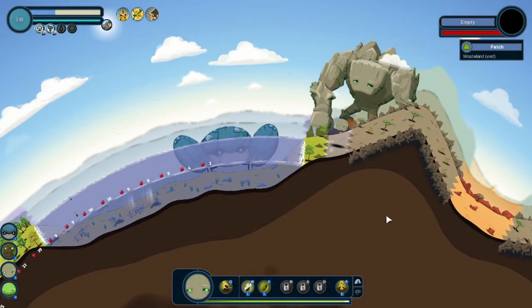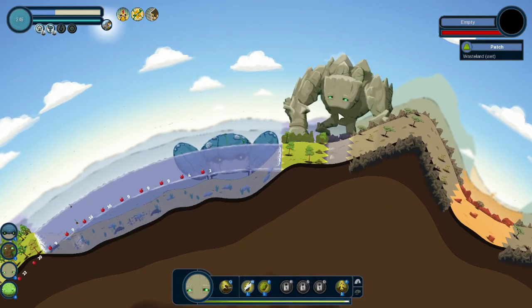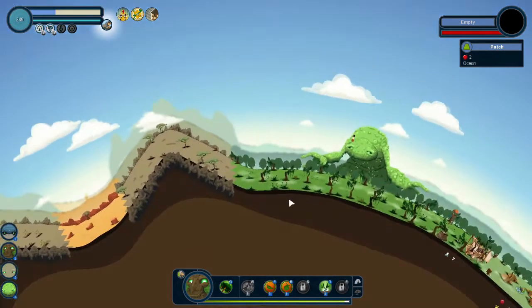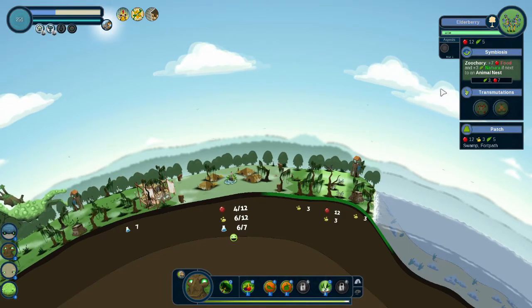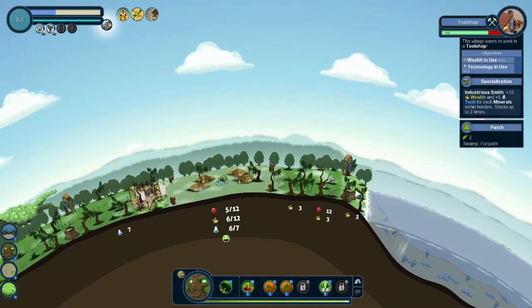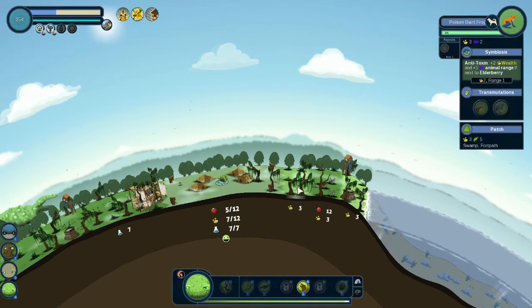Go, watch this. He created elderberries, which works with the poison dart frog, of course. And being that that's an animal, the poison dart frog — you get plus seven food, plus three nature. So what do we need? We need wealth and technology. We're getting some wealth. If we take a look at swampy over here — adds wealth and dangerous. So we're gonna do that to the poison dart frog.